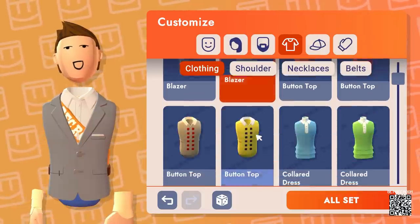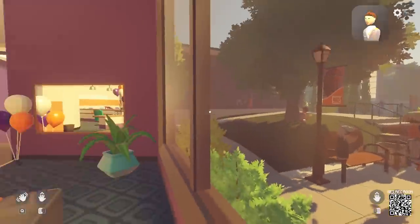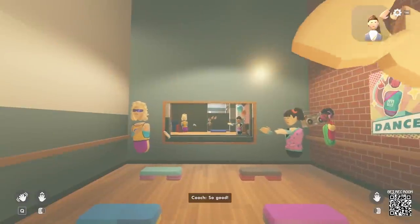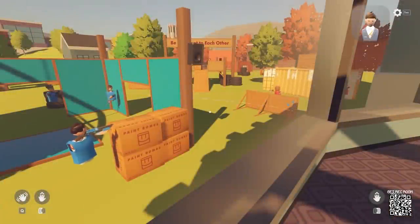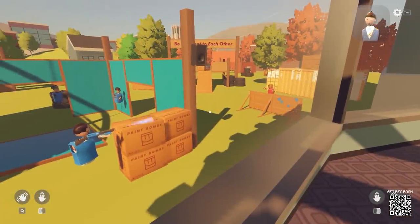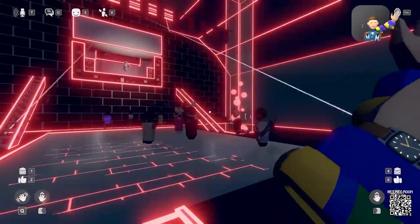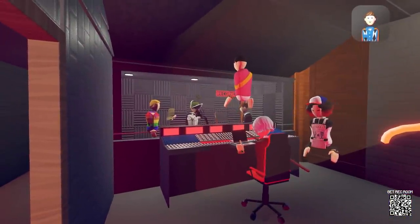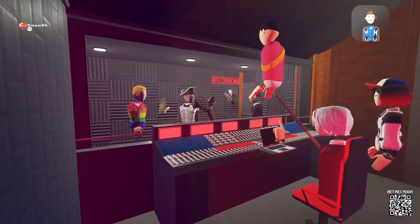In Rec Room, you can express yourself with your avatar and hang out with friends either inside your personal dorm room or in many of the public spaces. There are over 12 million rooms to explore, which are made by people just like you. In these rooms, you can meet new people, play games like paintball and dodgeball, or even take part in large quests which feature multiple acts. There's always events happening in Rec Room too, where you can watch live comedy nights, attend virtual parties, and even be taught some new skills.